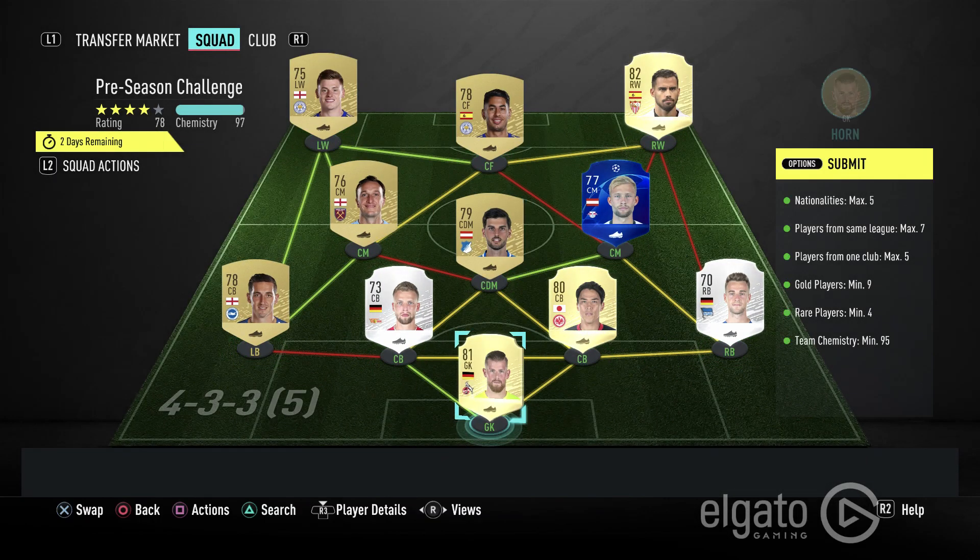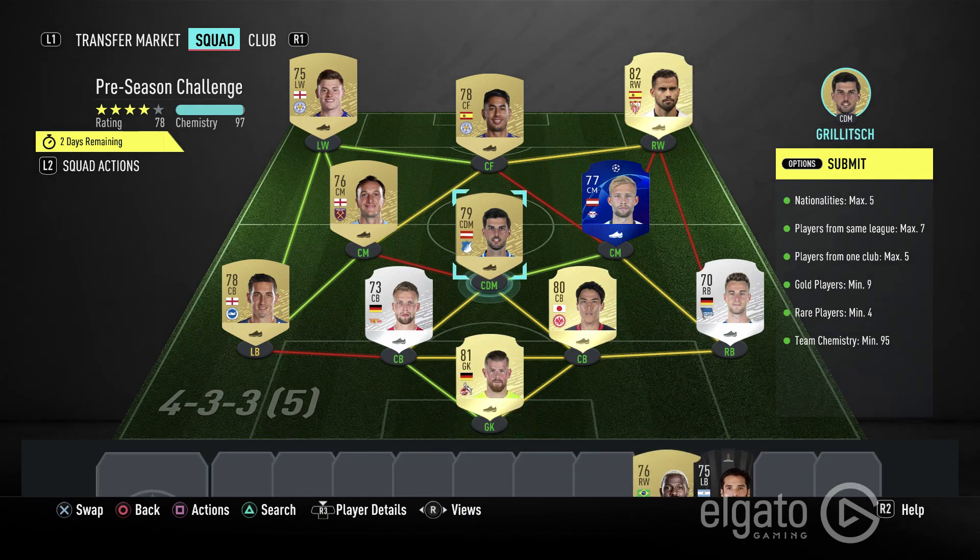And once again for a prime gold players pack untradeable, so as you can see we need a maximum of five nationalities, players from the same league max five, players from one club max seven, sorry five gold players, nine rare players, minimum of four, and team chemistry of 95.